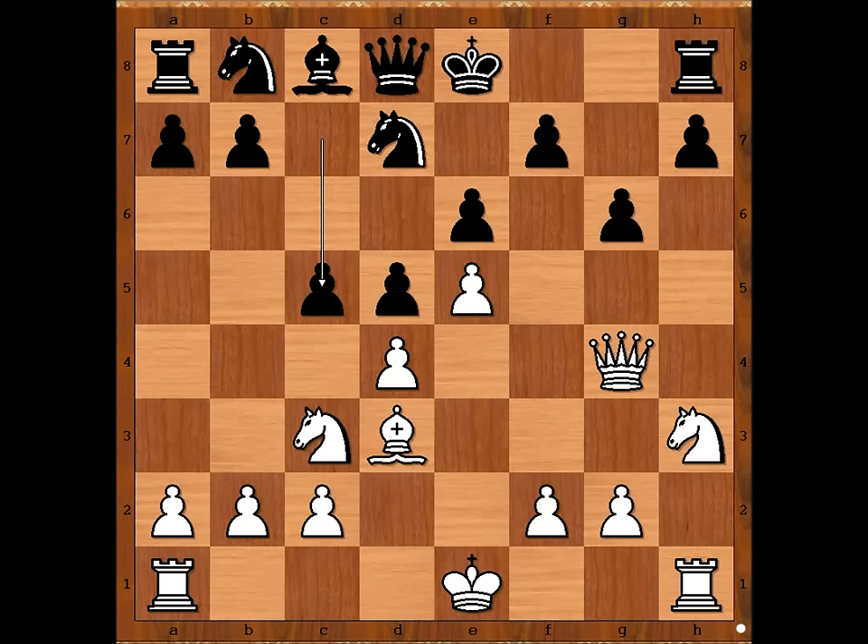White to move. How would you continue? Black is threatening c4, and then the bishop must go to e2. Relstab played knight to b5. C takes on d4. Black is threatening knight takes pawn on e5.